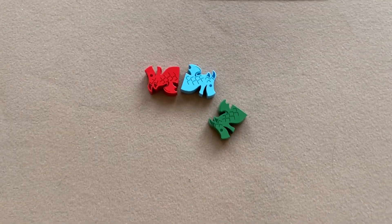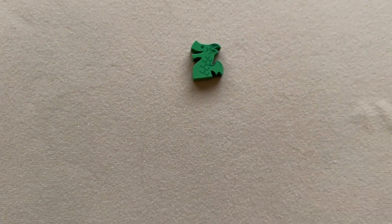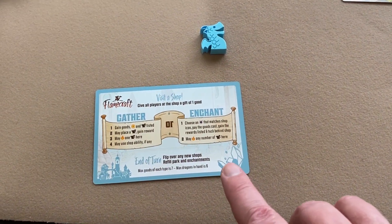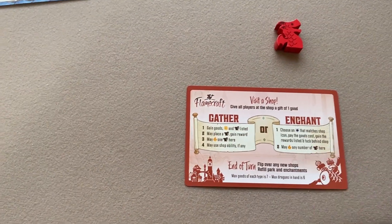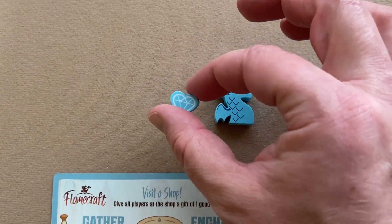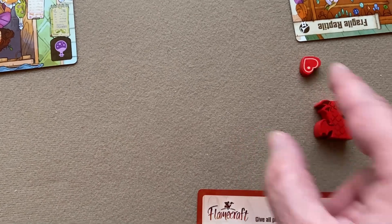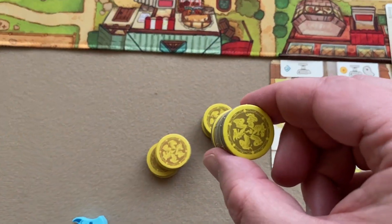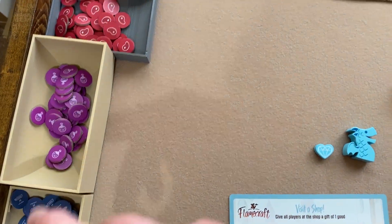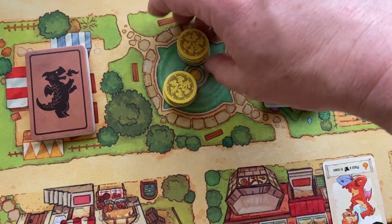Each player then chooses a player token — I'm going to be using blue, red, and green. They'll take the matching player aid and the matching reputation marker. One step I forgot earlier: when you place the goods in piles next to the board, you should also take your gold coins and place them in the fountain.